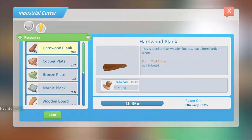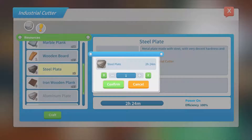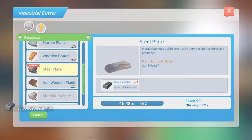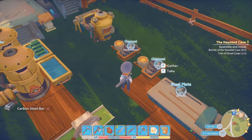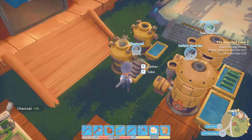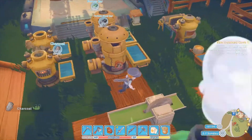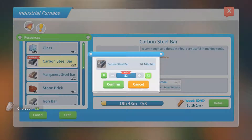We have 8 steel bars. We can craft 2 steel plates. Our charcoals are done. We can make all the carbon steel we need.